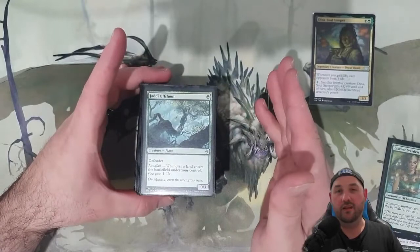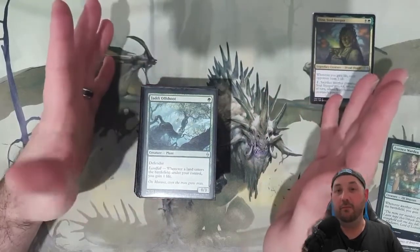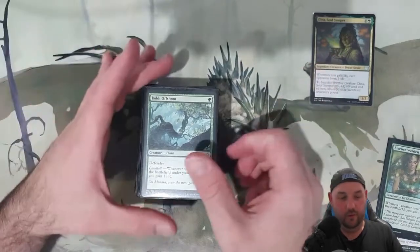Jaddi Offshoot — this one is a landfall effect where you're going to gain one life. I do have a bit of a sub-landfall theme where it's relevant to gain life, so you will see a few of those landfall themes as well. We are in green, so that's good.